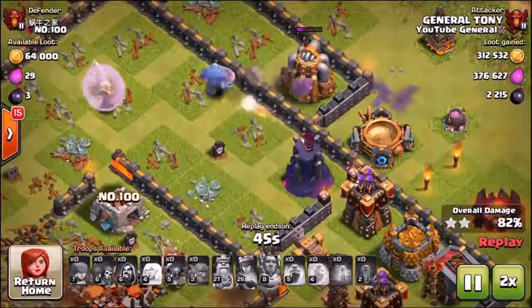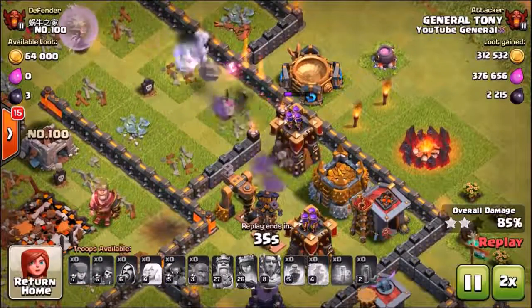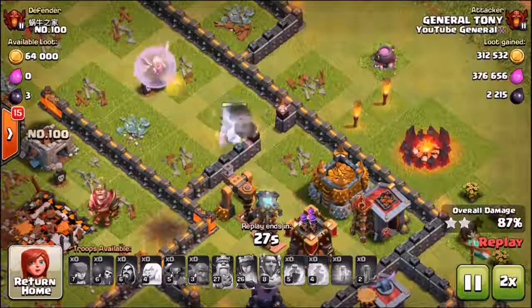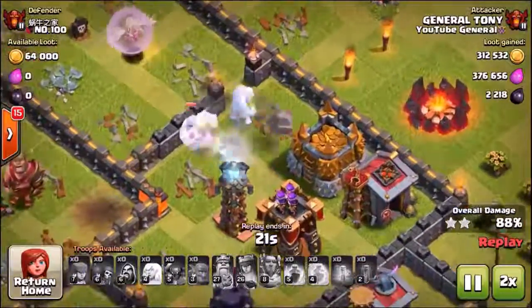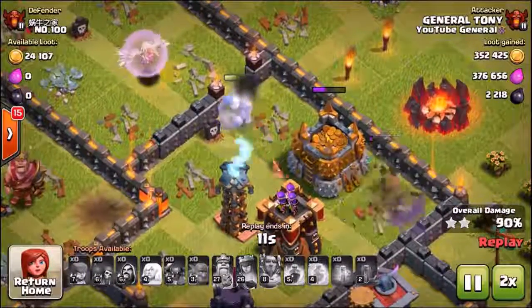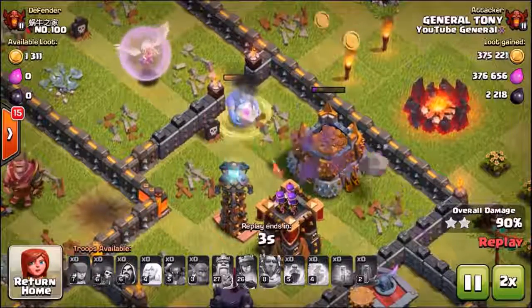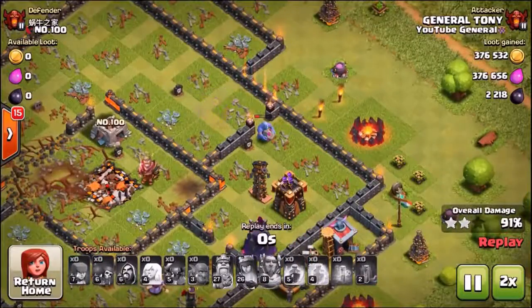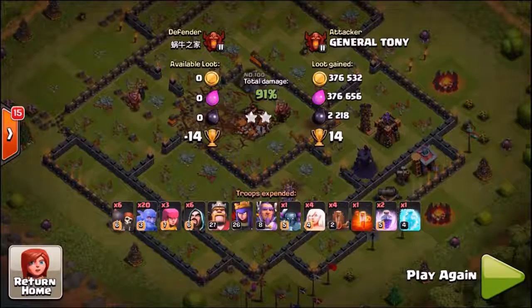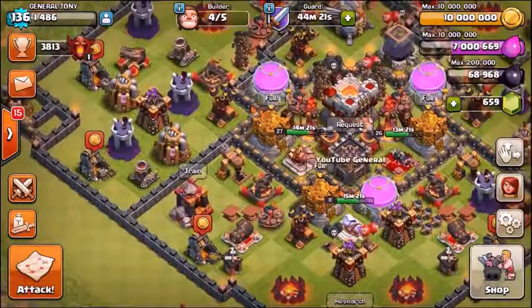Let's go double speed inside of this raid. The Grand Warden has just gone down and the queen is also down — there are just a couple of bowlers left. Two bowlers — can we get that gold storage? The bowlers are going to take out the wizard tower, do a little bit of damage to the archer tower, there goes the spell factory, and they are about to arrive onto that gold storage — picking up 100% of the loot. Over 700,000 gold and elixir and close to 2,500 dark elixir. Only 1,300 loot left — and there it is.